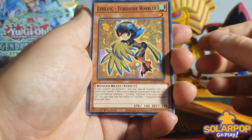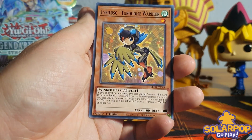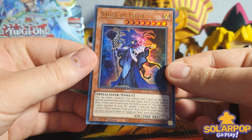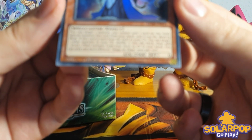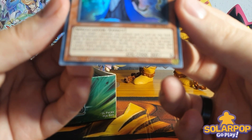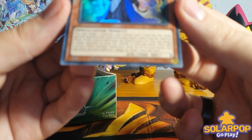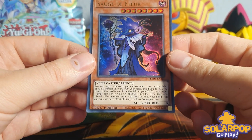As I said in my last video - a deck profile of Old Lich Stun, quite an unfair deck - the videos supposed to come after that were going to be different, but hold on, we need to read Sage de Fleur. You can target one monster you control and one card on the field, special summon this card from your hand, and if you do, destroy them - so you're destroying one of your own monsters and one card your opponent controls. If this card is sent from the field to the graveyard, you can target one other monster in your graveyard, shuffle it into the deck, then add one Level 1 plant monster from your deck or graveyard to your hand. Once per turn each effect.